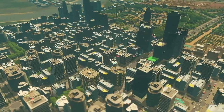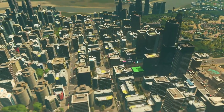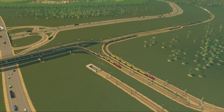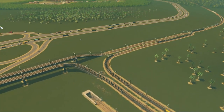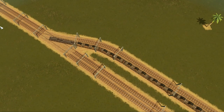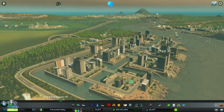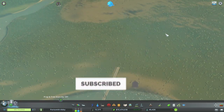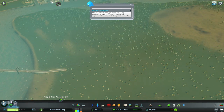Hello, welcome back to another episode of Cities: Skylines Sunset Harbor DLC. I am the one and only Sports Monkey, and we're back here in the great city of Portsmouth Abbey for our 17th episode of this series. What I would like to do today is build a rural area or countryside area.